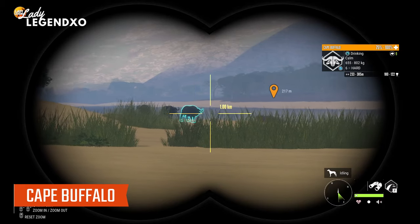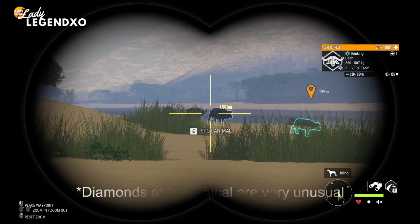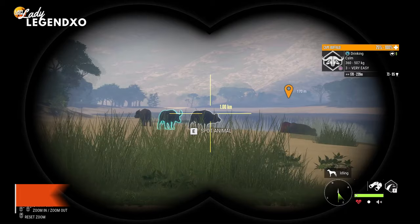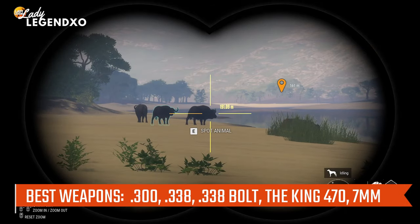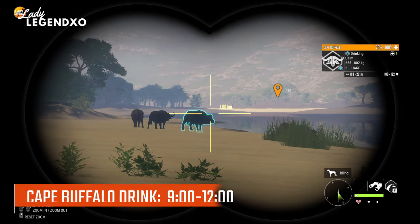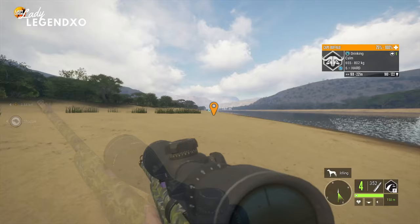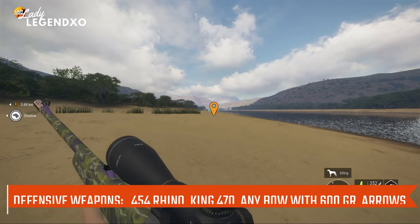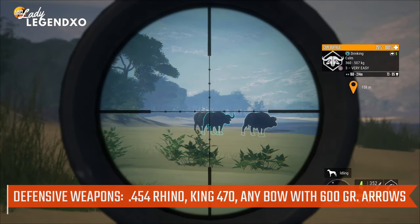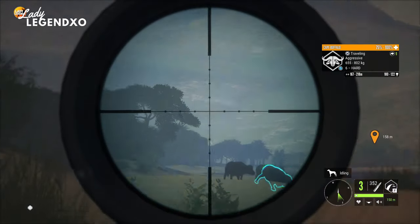Cape Buffalo are a class 9 species. They go to 9 legendary, need to be a 9 in order to make diamond, and do have to be male. As a class 9 species I like to hunt them with the 300, but you can also use the 338 bolt action, the 7 millimeter, or any weapon that covers class 9. There is no collar for Cape Buffalo and I would highly recommend carrying a defensive weapon because they like to go aggressive and come after you. I like to use the Rhino 454, but any bow with 600 grains will do great.